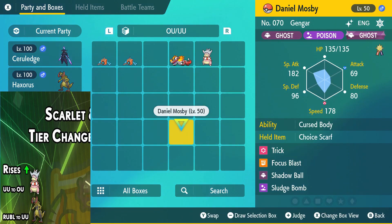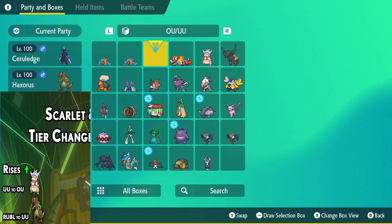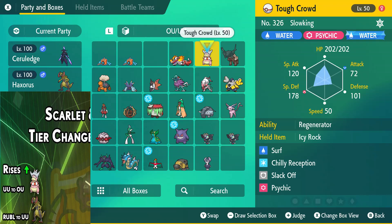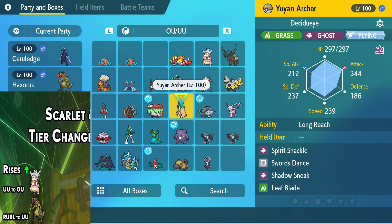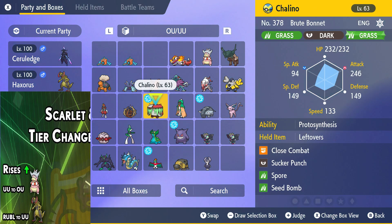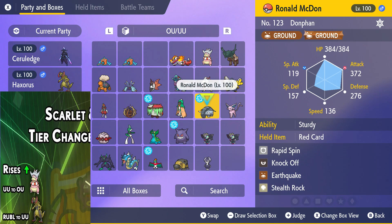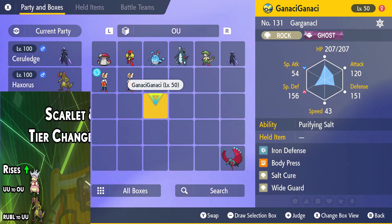So first of all, I'm looking at the tier changes and it looks like we got Slowking over here that I just moved. Slowking just got moved into OU from UU, and the best way I can think about this is — you need a nice SpeDef switch-in, but you've also got access to Chilly Reception's Trick Room. It's the only one that gets it, so that's the best way to use it, in my opinion.